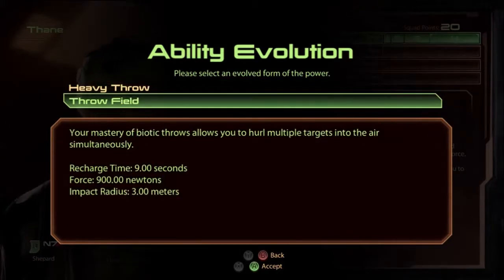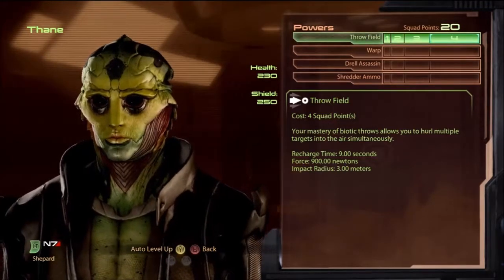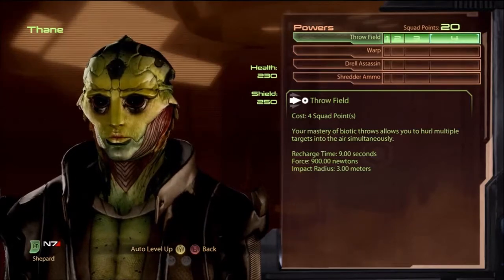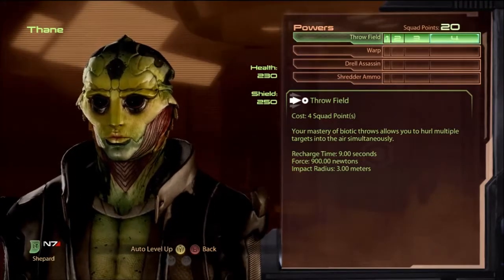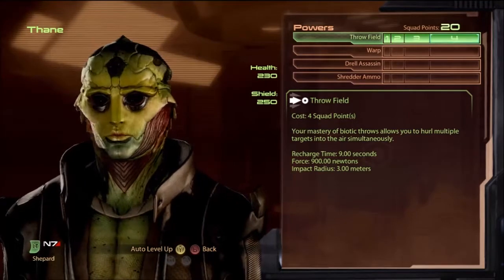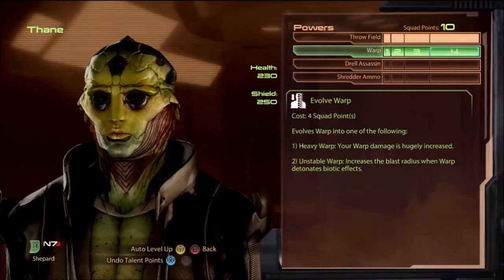His other powers are better, especially when you're an Adept. Throw field is better on him so he can affect more than one person. He doesn't have pull, so throw field is better — it can affect multiple targets. I don't use it that much myself on Xbox since I can only map one power, typically warp, but throw field is best on him.